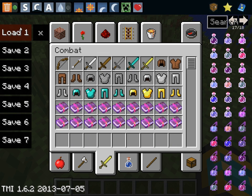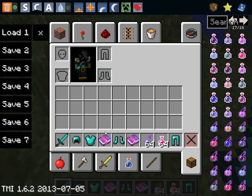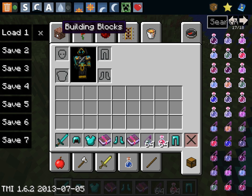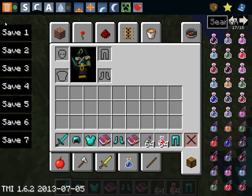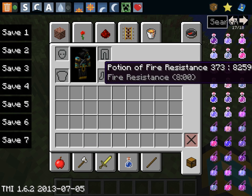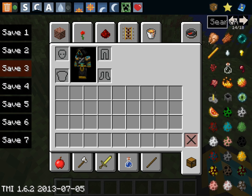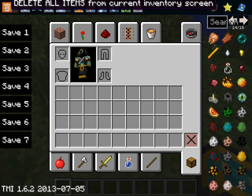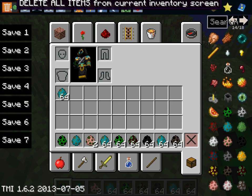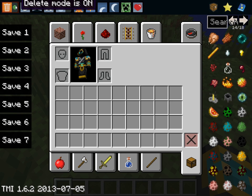You died, you lost all your stuff — too many items, boom, load inventory, yay, hooray. So TMI, or Too Many Items, is available — you can do it on multiplayer servers, but you can't use the saves thing, or at least in the video that I watched. So this is delete mode. If you hold shift and right click on it, it'll delete everything. Shift, right click, punch, whatever, it'll delete it. So delete mode is off.